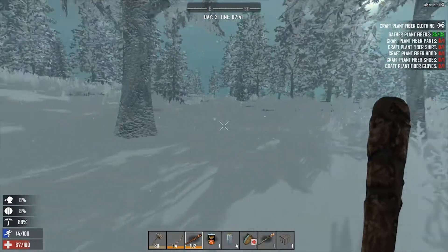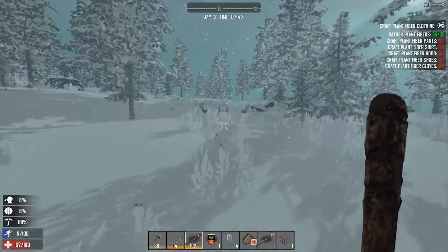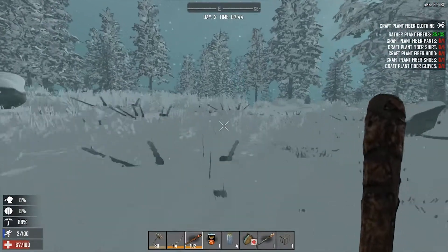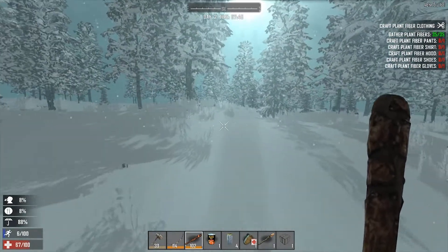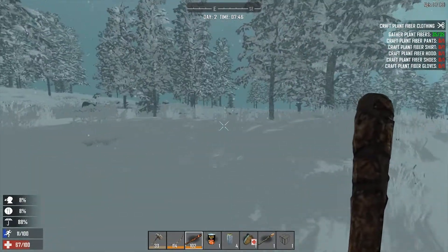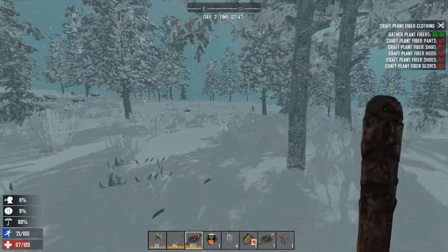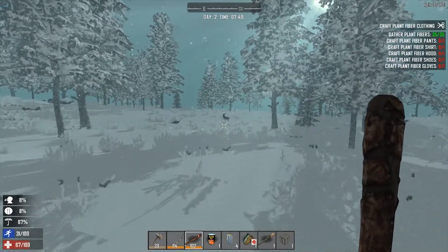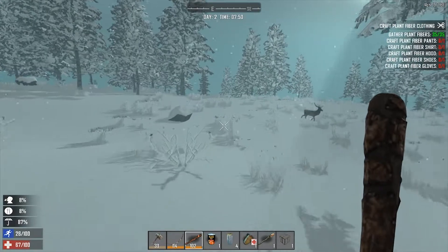Sometimes we find the best loot in these tree stumps — we find some axes sometimes, you can find anything really. I think I've found guns in them. Some of the best loot in the game anyway, not the best, but some of the best. I just want to get out of this snow. I love being in the snow biome, it's a really nice looking biome, but I should really kill that deer — actually I'm just going to keep it alive for now. Bambi lives.